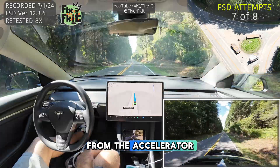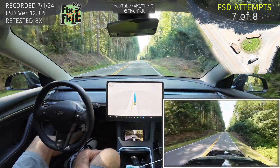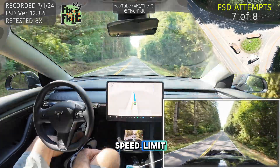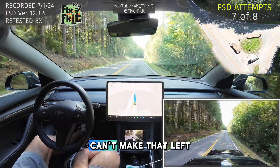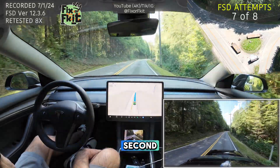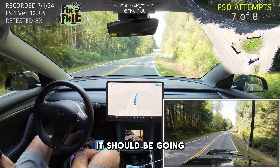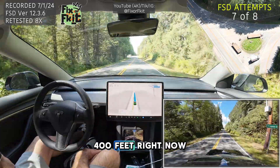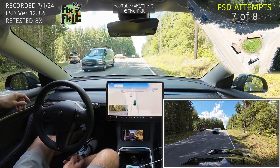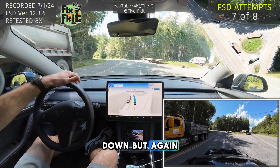FSD on, foot away from the accelerator, navigation is set for this test route, and we're going 50 in a 35. I'm not sure what the logic is behind: one, why is it going 15 miles over the speed limit? Two, it's got a destination set and it can't make that left turn — it won't slow down until the last second and then it overshoots it, so it decides to go through the median. It should be going 35 right now; we're coming up on this turn in about 400 feet, and there's a car coming. It slowed down, but again — right through the median.